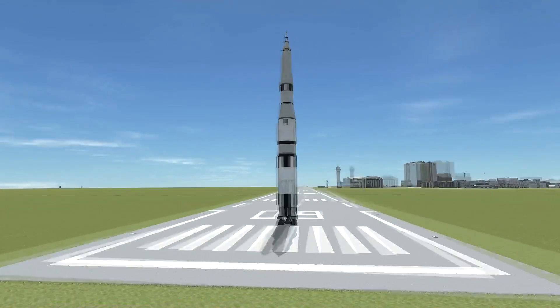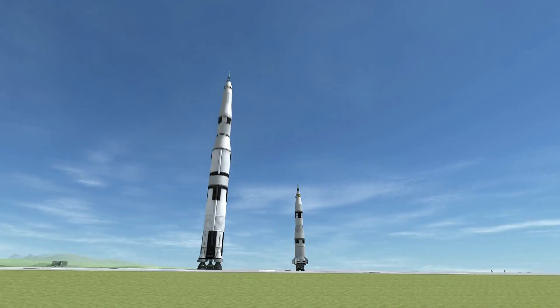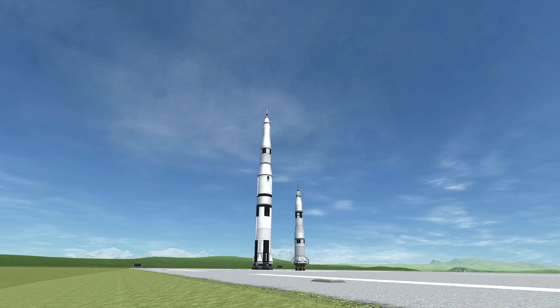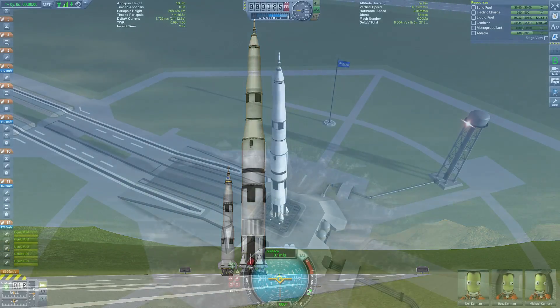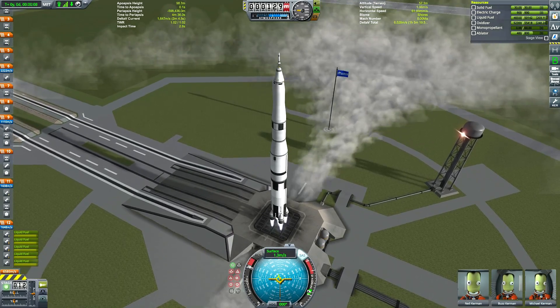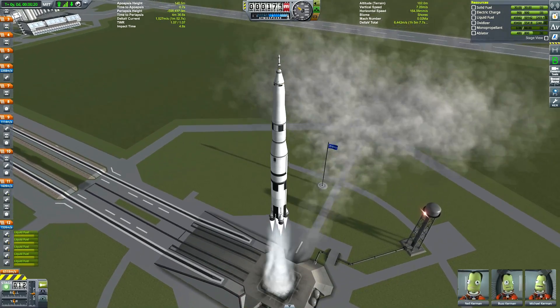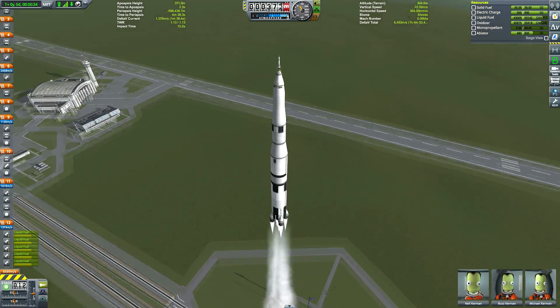Welcome back to another Kerbal Space Program video. We're following up on the rocket you can see on screen - or at least one of the two rockets. That little one is the miniature Saturn V from last Saturday's video, where I showcased just how big a rocket needs to be in KSP to replicate the Apollo 11 mission. Today I'm showing exactly what a true scale Saturn V can really do.